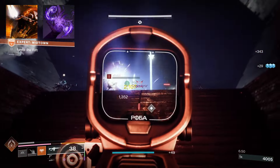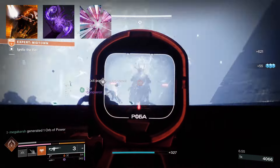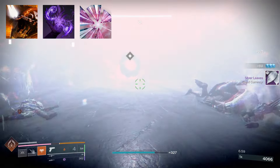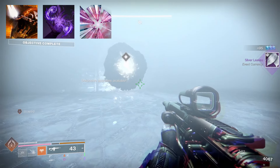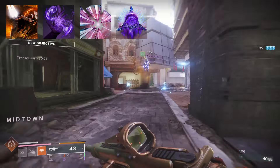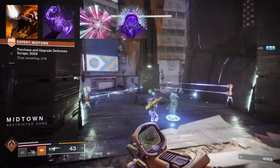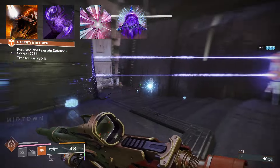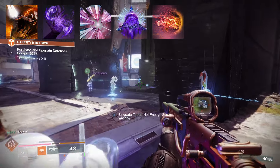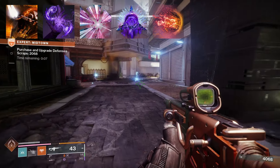For fragments I'm running five. Facet of Grace: defeat targets with kinetic weapons to grant bonus transcendence energy, and defeating targets with your super grants you and nearby allies bonus transcendence energy. Facet of Command: freezing or suppressing a target reloads your equipped weapons and increases stability, aim assist, and airborne effectiveness; defeating frozen or suppressed targets creates a stasis shard or void breach.